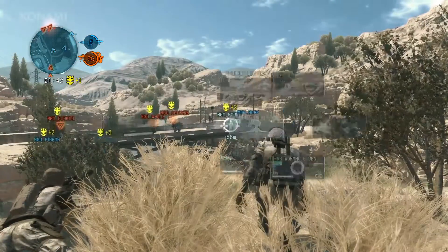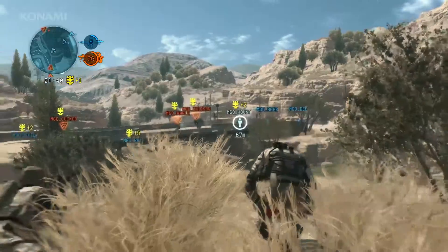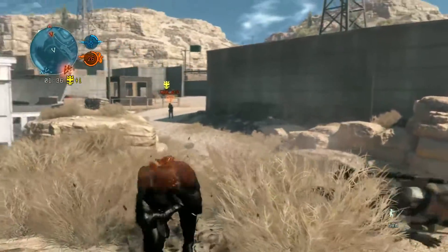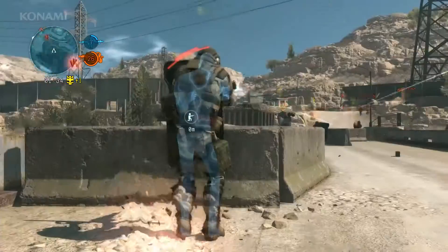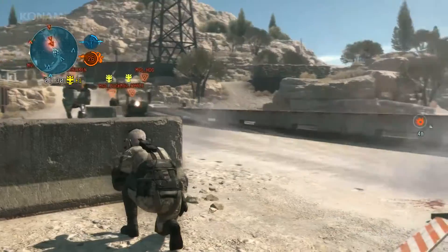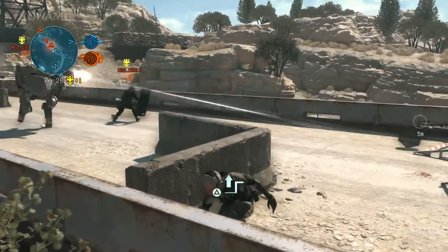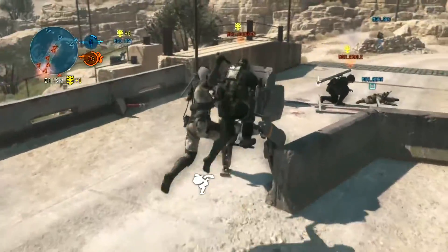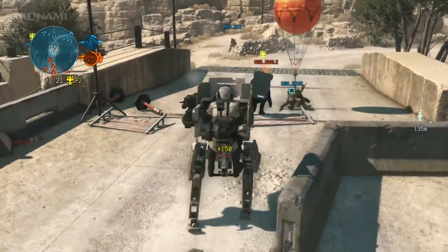On the bridge we see our guys are being pushed back by a walker gear, but we're too far to offer support. In cases like this, you can use a bit of technology that may look familiar from the main game. What we did is we used a wormhole to instantly transport ourselves to our buddy's location. The enemy didn't notice us.